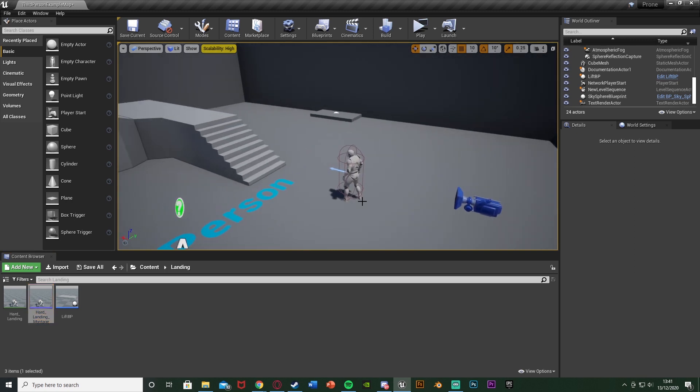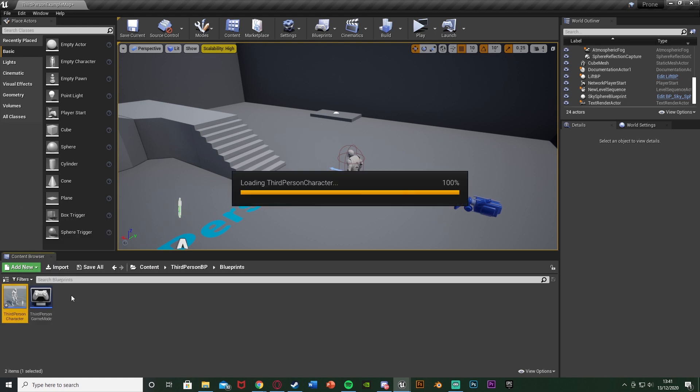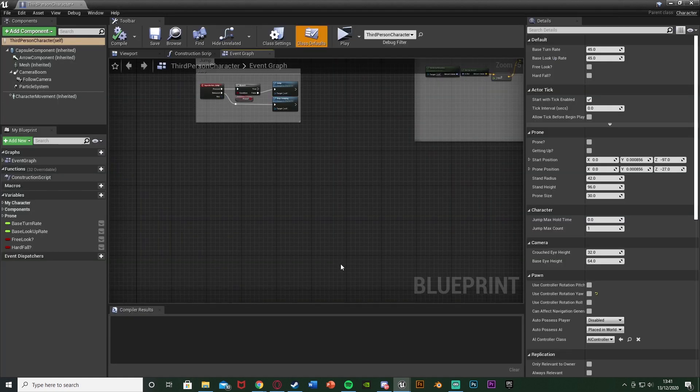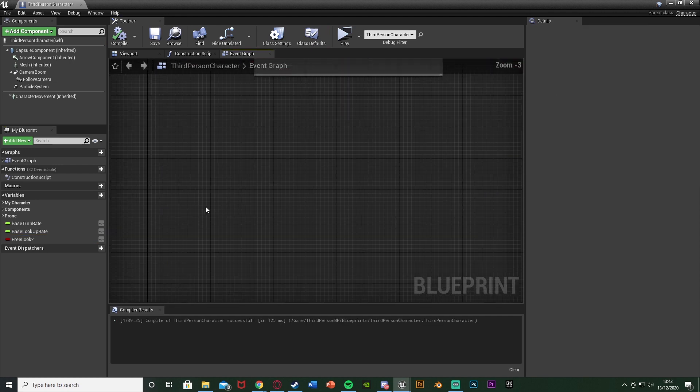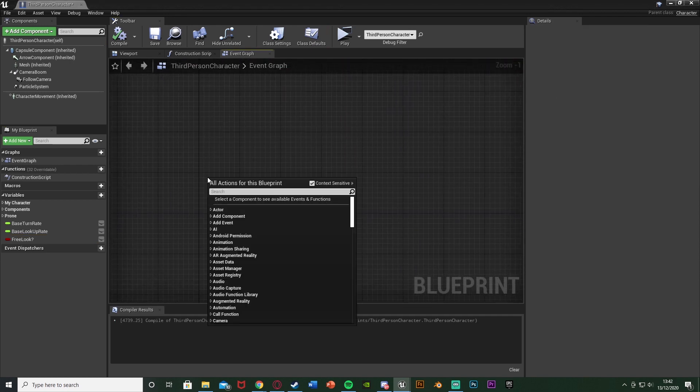Next, what I'm going to do is open up our character blueprint, as that is basically where we're doing all of this code. For me that's Content > ThirdPerson > Blueprints > ThirdPersonCharacter, but for you this could be third or first person, or whatever you've named it. You're just going to find some space — I think down here will be good — and right-click.